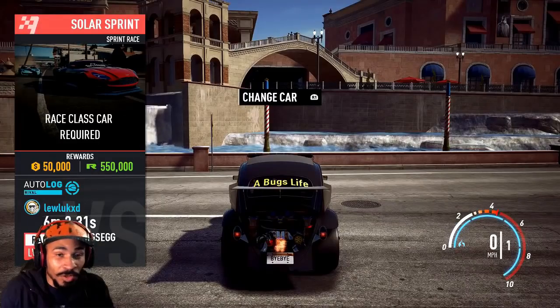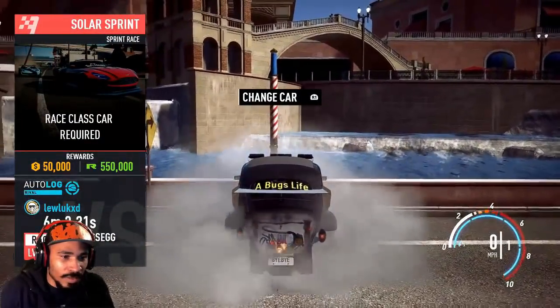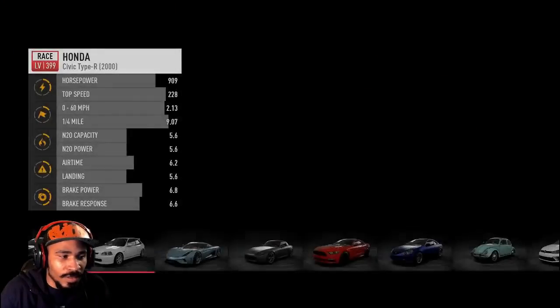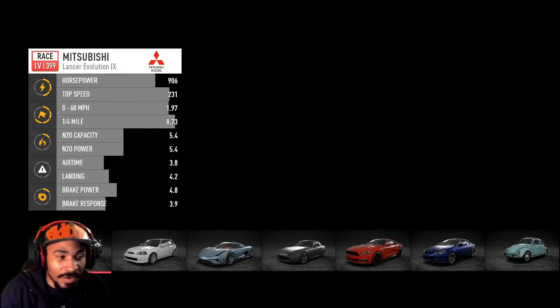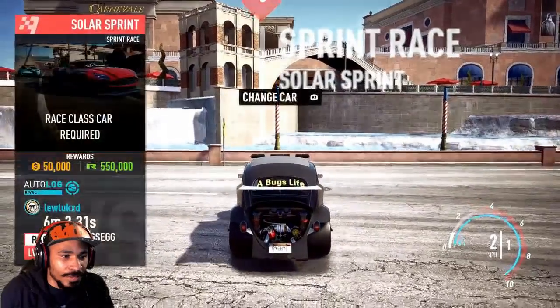Then it should glitch you out. I'm going to show you how it looks when it doesn't work first — see, when you hit the wall like this and it brings up that menu, that means it didn't work. It just puts you back out here.